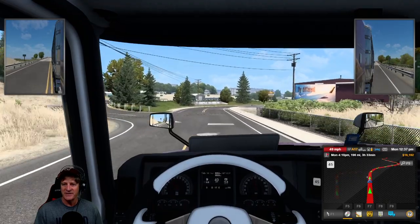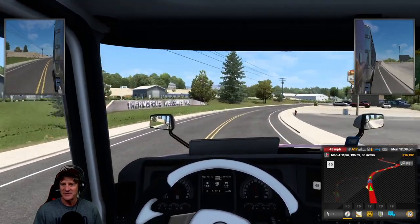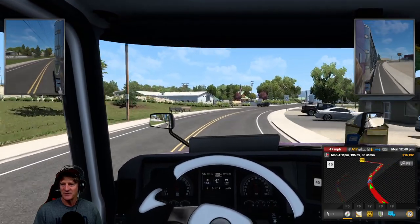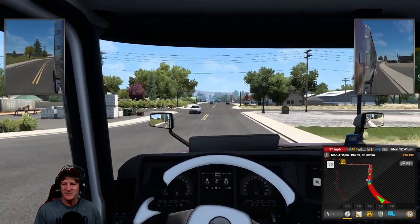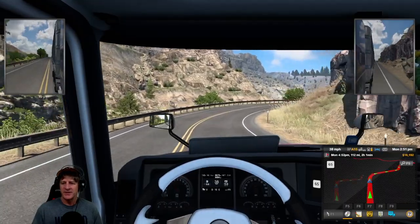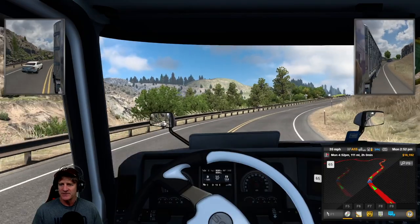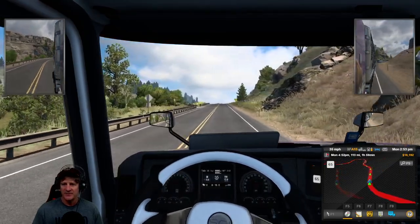Another little scenery town here - Thermopolis. We'll keep chugging along. Going through some really cool scenery again. There's a nice little canyon in there - that was kind of fun. We've got about two hours left, I think, in our delivery and one more vista point to check out.